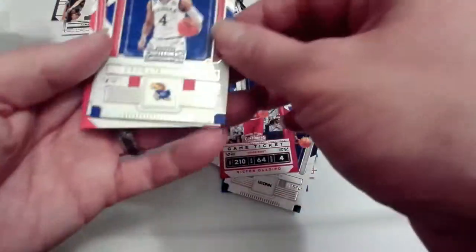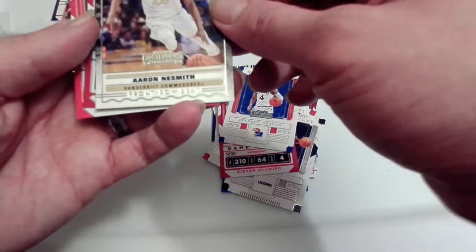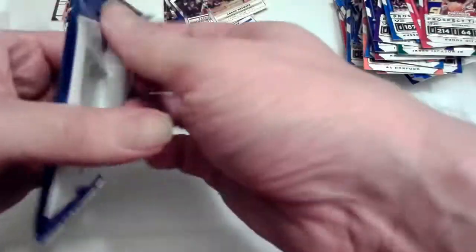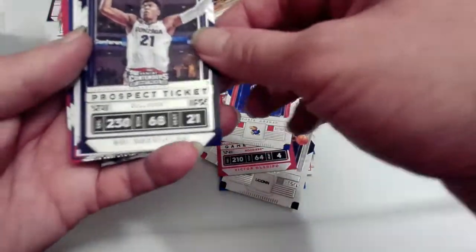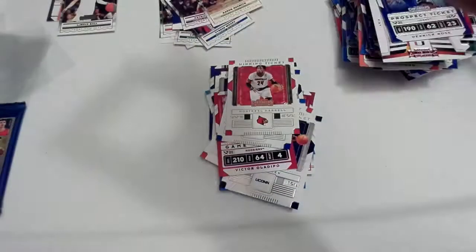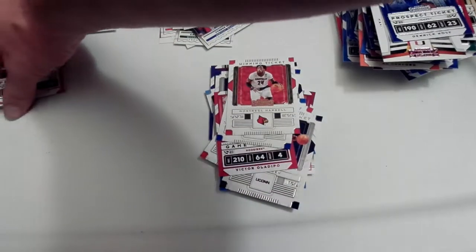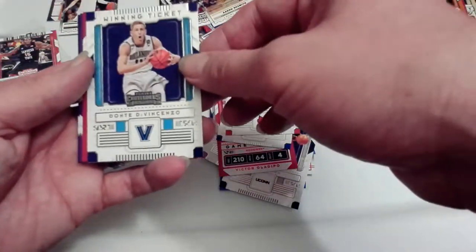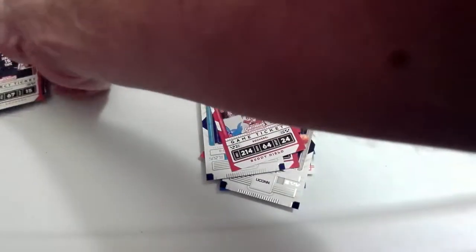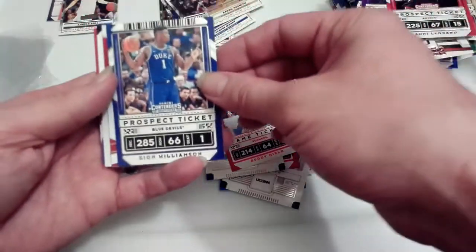Finally got a good prospect there. Zach LaVine, Russell Westbrook. Devontae Graham winning ticket, Aaron Nesmith from Vanderbilt - gonna be a rookie - Buddy Hield and Paul George. Chris Paul, mascot, Montrezl Harrell winning ticket. Derrick Rose and DeMar DeRozan. Two more packs to go. Got our auto in this pack so let's save that for last - I saw it backwards so I don't know who it is. Aldridge, Donovan Mitchell winning ticket, Dante DeVincenzo red, Buddy Hield.